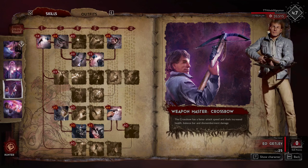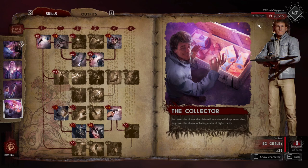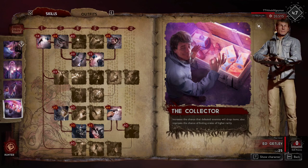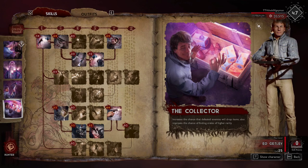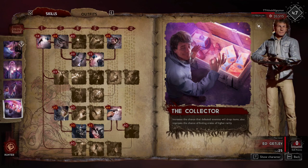His level 25 perk is 'The Collector,' which increases the chance that defeated enemies will drop items and improves the chances of finding crates at higher rarity. I've tested this a couple of times and honestly I can't see a clear difference in how often you find rarer chests. I think they may be placed more often on the map, but sometimes the path the game runs us on just doesn't show anything. In one of the first games I tried this, I don't think I found anything above a rare.